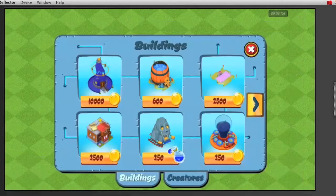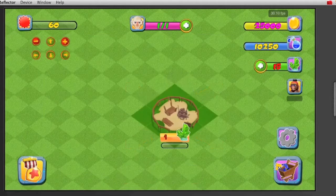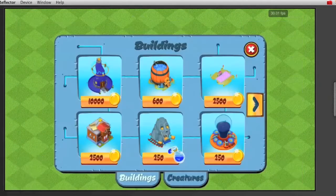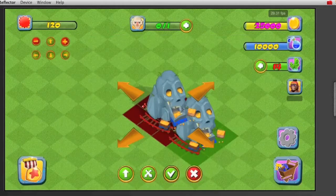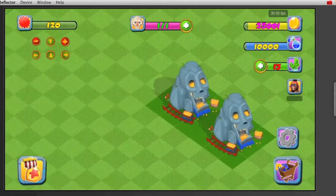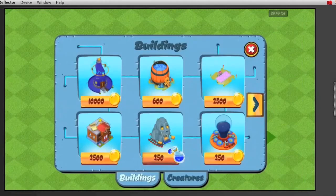The City Building Kit includes all the buildings that you need to use. These are example buildings, and you can replace them or add your own. For example, gold mines, which generate gold, as you can see counting in the upper right-hand corner, and the more that you add, the faster that it counts.